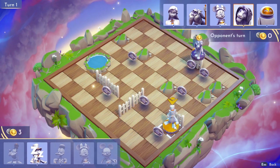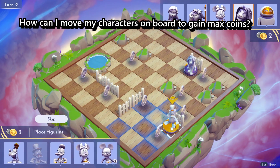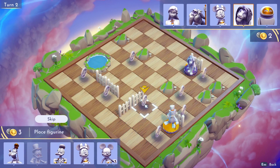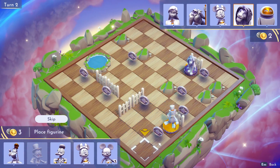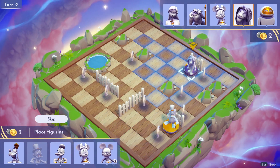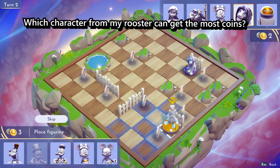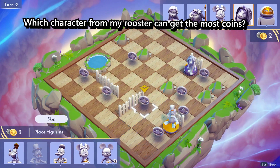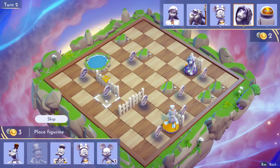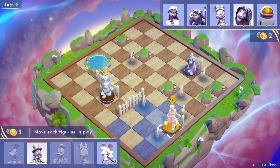In turn 2, the first question you want to answer is: how can I move my characters on the board to gain the maximum coins? In this case, Scrooge can get either of these 2 coins, and I think it's best to move him here so we can grab that other coin on the next turn. But don't move him yet — this is only to answer our next question: which character from my roster can get the most coins? We can get these 2 coins with Mickey. We cannot use Donald because he can only start from a corner. So let's make our move.